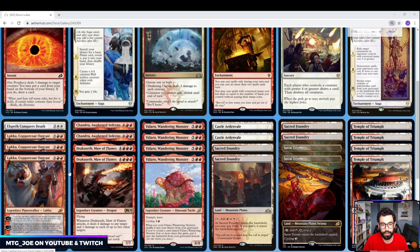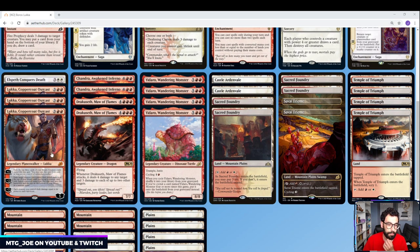Luka is a 5-mana Planeswalker. The plus 1 allows you to exile the top 3 cards of your library — creature cards exiled this way you can cast as long as you have a Luka Planeswalker. We're not really using it so much for the plus, since we only have 6 creatures in the deck. The whole concept is to abuse its minus 2 ability: you exile a target creature you control, then reveal cards from the top of your library until you reveal a creature card with a higher converted mana cost, and put that card onto the battlefield.